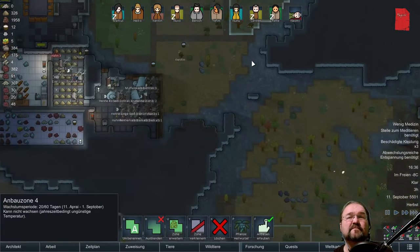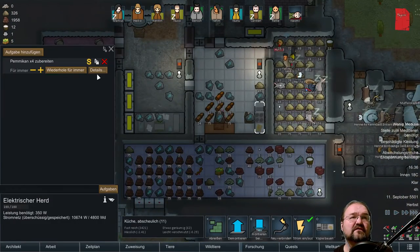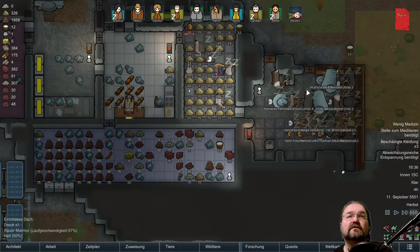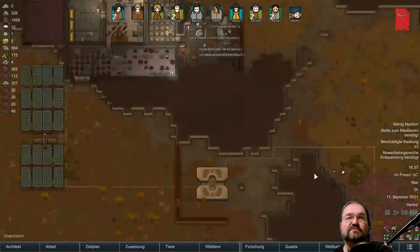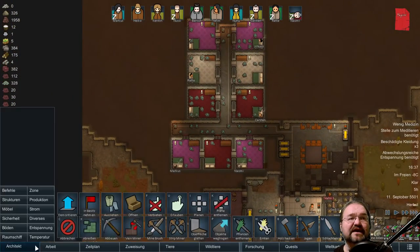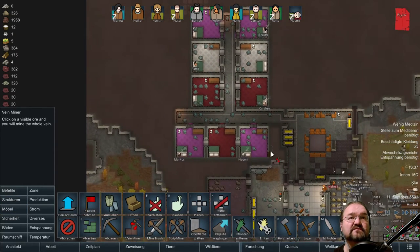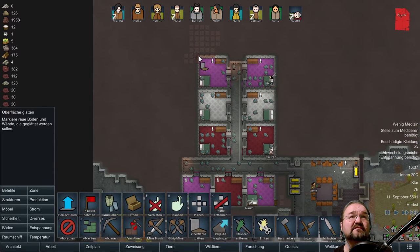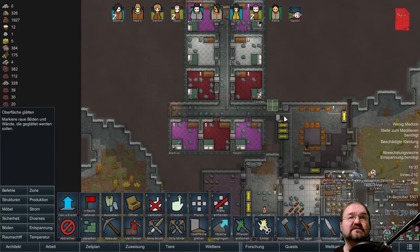Riesenskarabeos — verdirbt nicht, okay. Den können wir also auch verwenden. Insektenfleisch wollten wir ja auch machen. Rohes Fleisch aus Kleinigkeit, notfalls zum Zubereiten. Extrem unauffällig. Da jetzt gerade minus 9 Grad im Freien sind, benötigen wir abwechslungsreiche Entspannung. Also erstmal kannst du hier den Scheiß abbauen — das wollten wir sowieso. Und dann wollten wir hier die Wände und die Gänge begradigen, damit das hier nicht so hässlich ist.